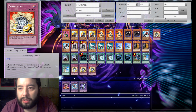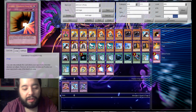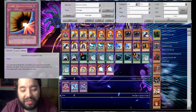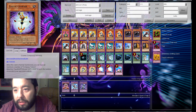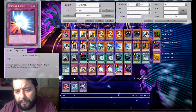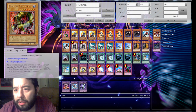And then two Mirror Force. Oh, I forgot the other R — there we go, Mirror Force. Double Dose. And then Compulsory Evacuation Device, obviously — three of those. And Bottomless Trap Hole. That leaves me two spots open. Fiendish Chain could be pretty good, so Fiendish Chain.